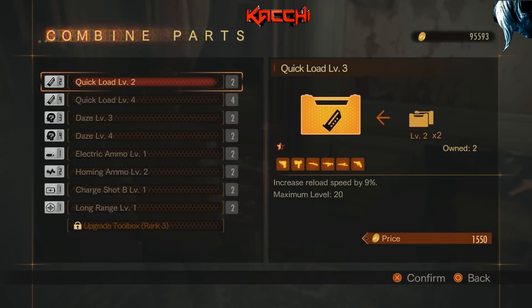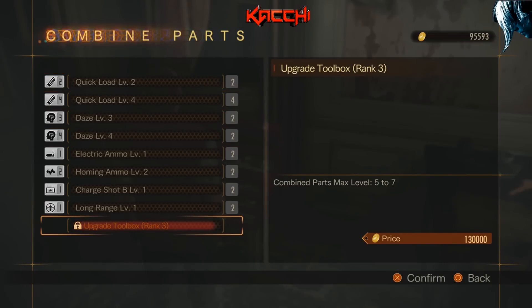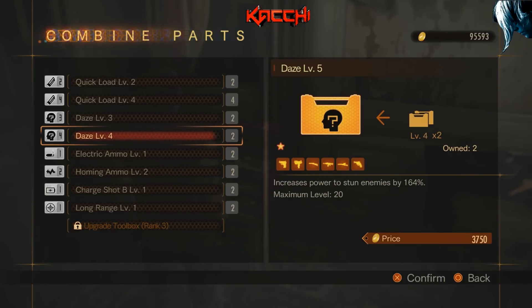These are all the parts I have right now — the others I already combined. This is my toolbox rank two. If you go down, it says 'upgrade toolbox rank three, combine parts max level five to seven.' I have different parts at levels two, three, and four. You gotta get the same parts, combine them to upgrade, and the more times you upgrade them you'll go up to level two, three, four, five, et cetera.